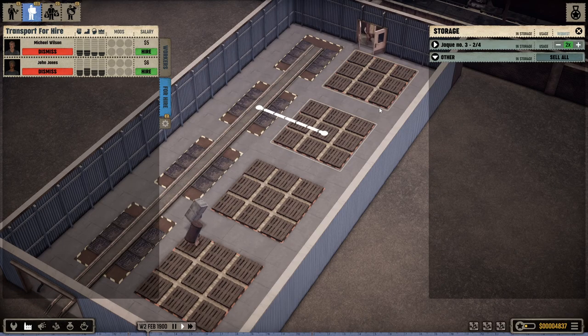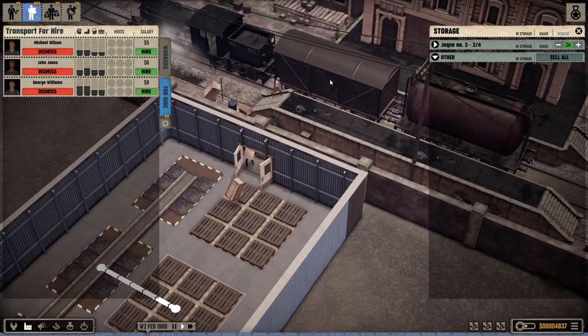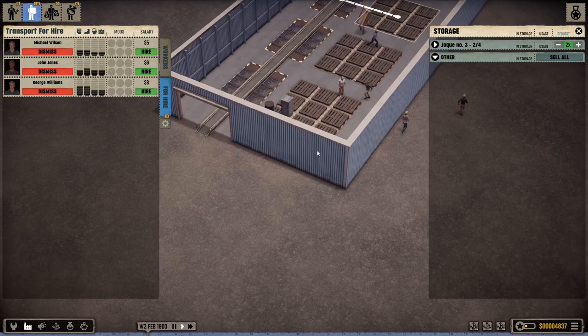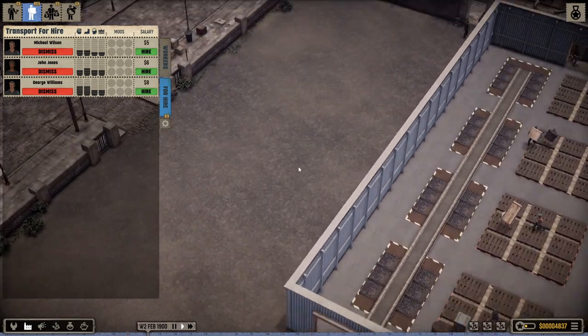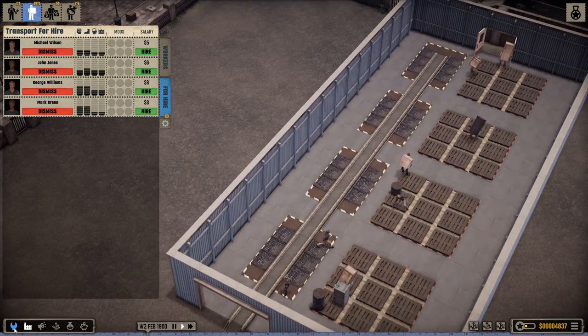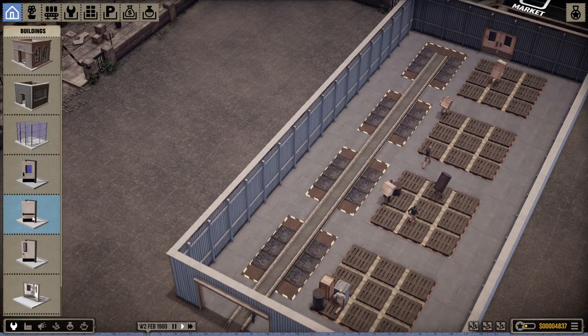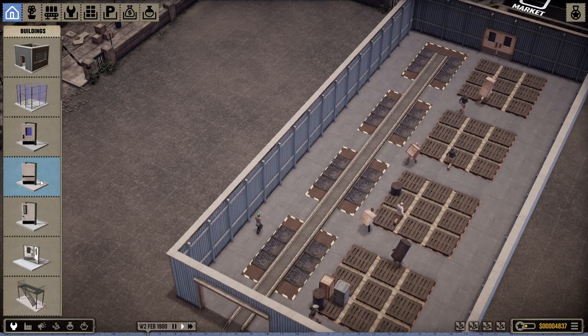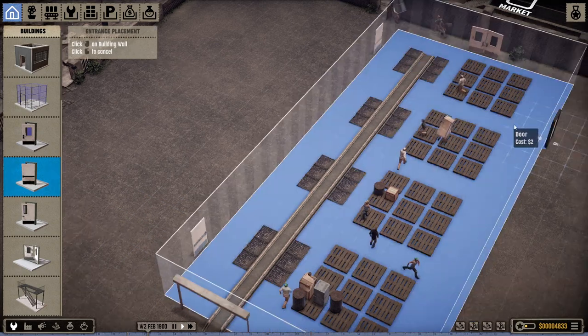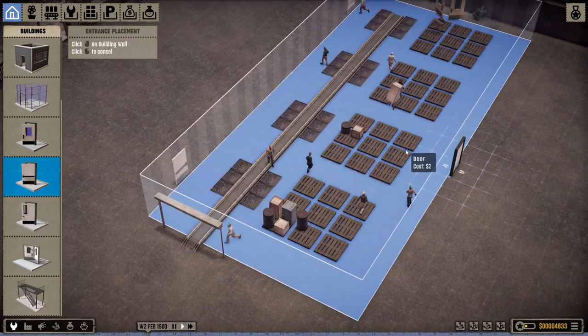The haulers come here and grab stuff out of this train — they start stocking boxes. I need to put other doors in this thing. Easy enough, come down here. Door. Door. There we go — workers can also go out of these things.